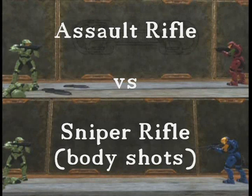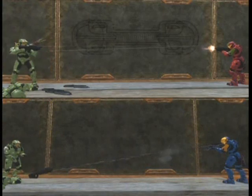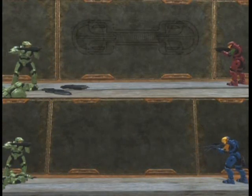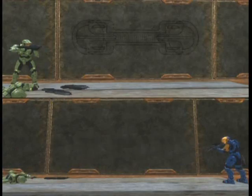Right here I've got the sniper rifle body shots, or toe shots as we call them. Any shot on a person is going to kill them in two shots of the sniper rifle, but I felt this was too close to the fuel rod cannon and it would be pointless showing you the beam rifle and the sniper rifle — so we showed it here, and we're probably not going to do sniper rifles ever again.